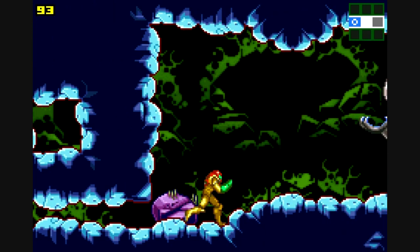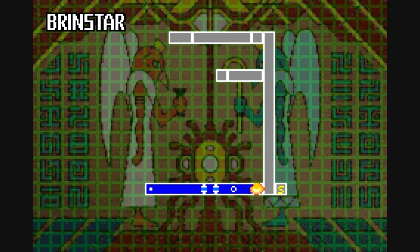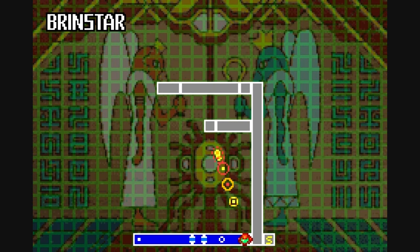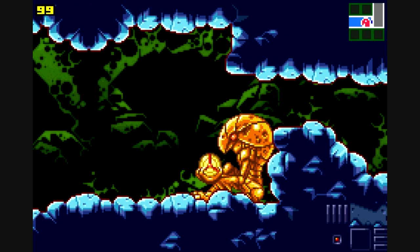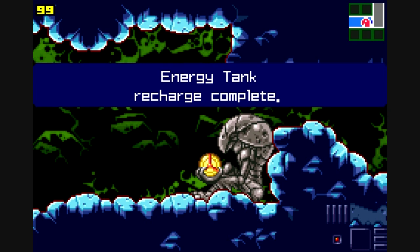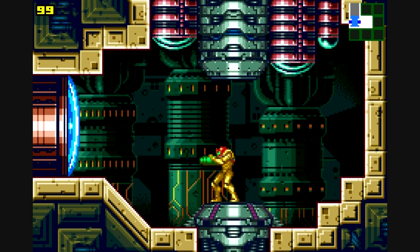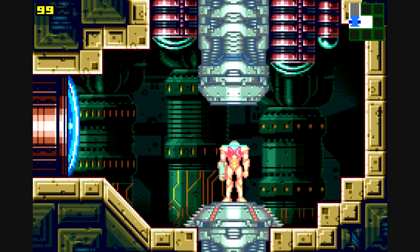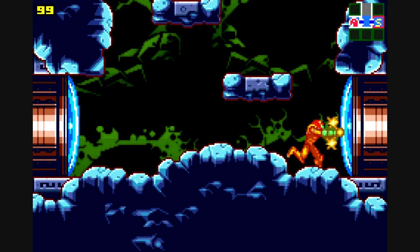Go into Morph Ball mode here and get out of it. And then we run into our first Chozo statue. What you want to do is jump onto his hands like I just did, and he will show us where the first item we need to get is — which is actually an item you don't need in my opinion. You can skip it, and I will show you how. However, I'm not going to be skipping it, I'm going to be getting it. Jump up here, go to the right, and go to the right again to get to our first save station of the game. I highly recommend you save at any time you can, because you never know what will happen in this game, especially when we start facing bosses.